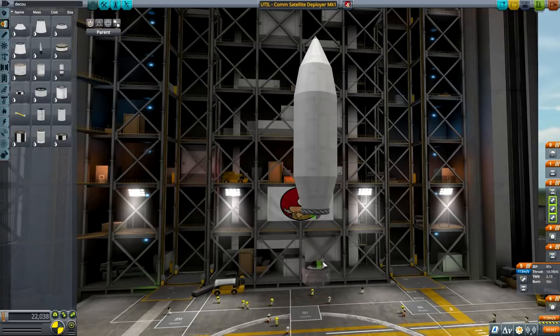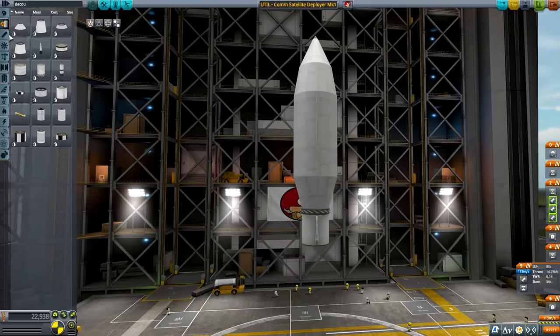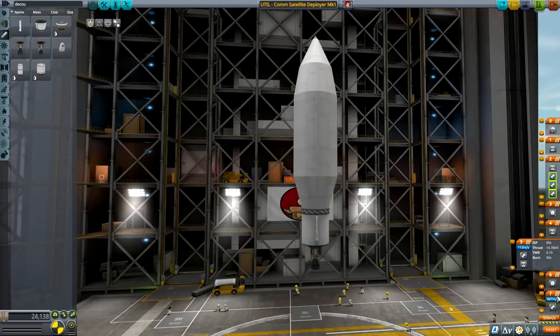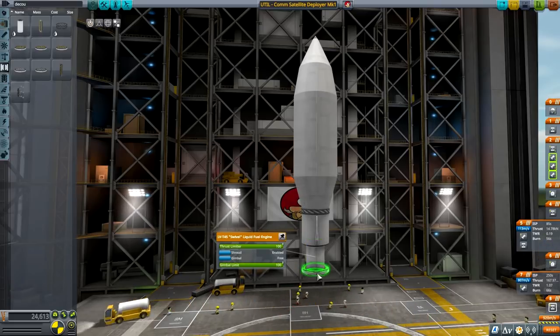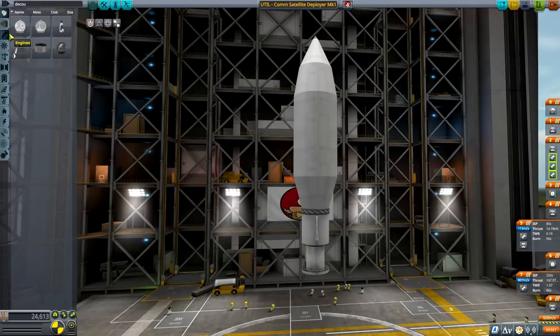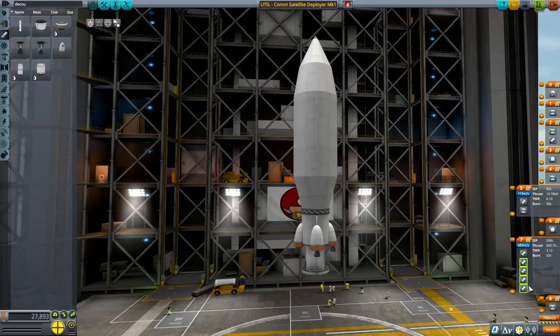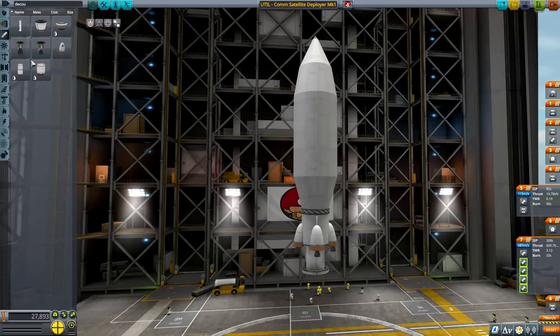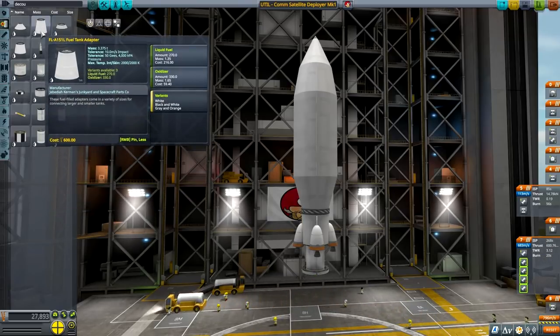Now we have to design the body of the rocket itself. Fuel tanks — the Rockomax is too big, I think the 1.8 meter is just about the right size. Let's think — ground forks think. We're going for total realism here, boys and girls. Something like that — look at that, that's just darn amazing.